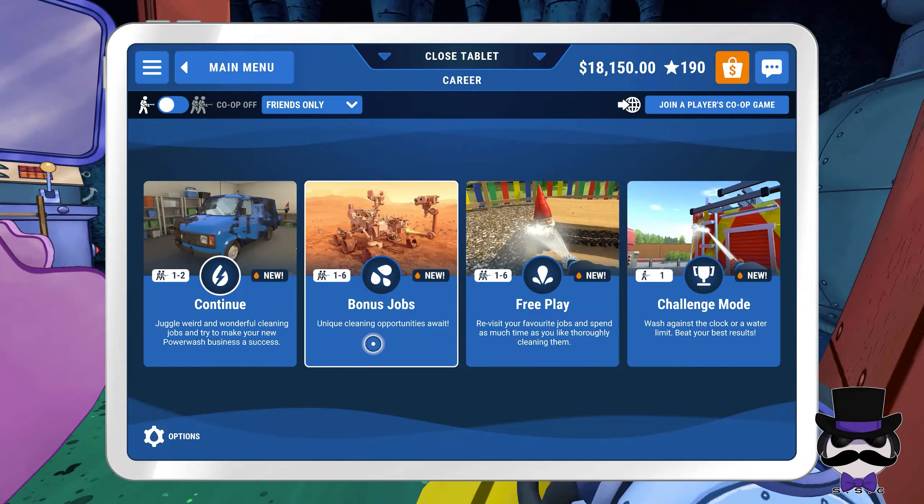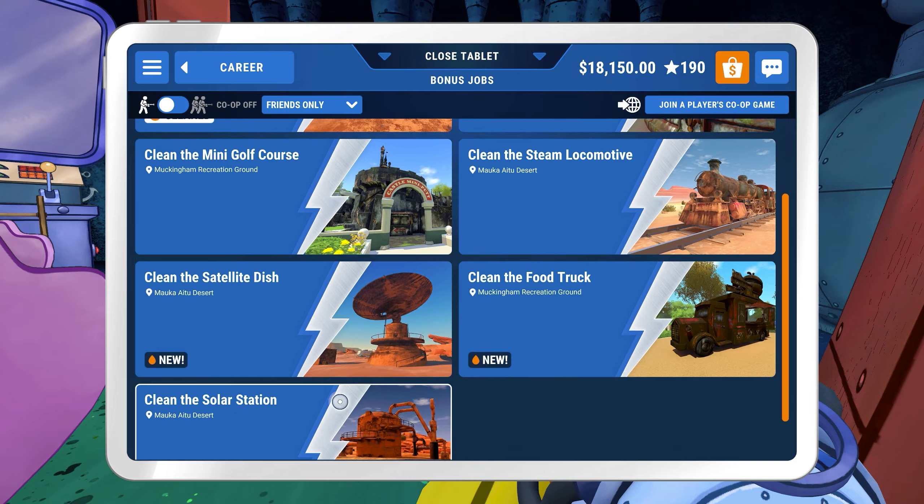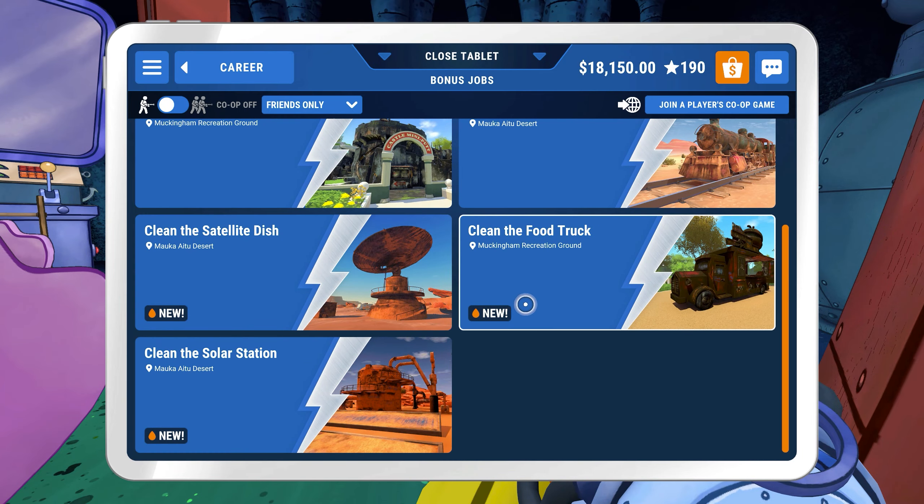We're back with a few more bonus jobs from Power Wash Simulator. Just doing a quick run on these jobs to give you a bit of an idea of what the jobs are essentially. We're familiar with the Mars Rover mission, the Gnome Fountain, the mini golf course, the steam locomotive, but what we do have now is a satellite dish, a food truck, and the solar station.